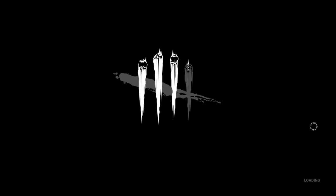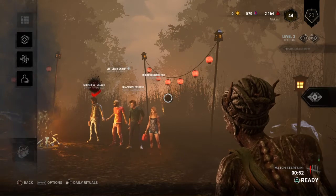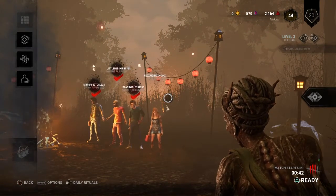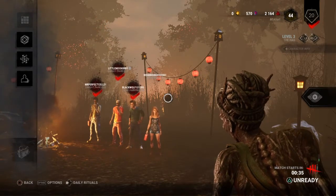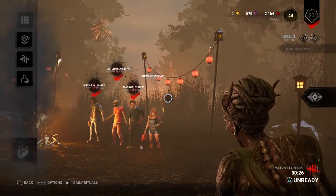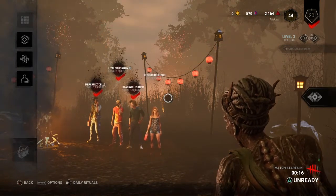We're going to load into this lobby. We're going to see there is a Nia Carlson, two Dwights, and a Steve. We know the two Dwights might be running Prove Thyself, which means they're going to stay next to their teammates to try and gen rush. One of the Dwights has a medkit, and Steve has a toolbox, so he's going to try and slam a gen right away at the beginning of the game.